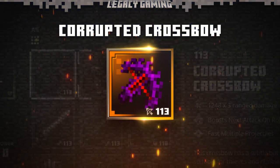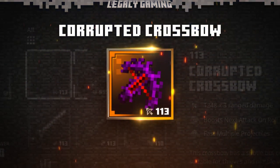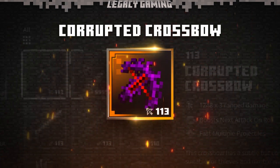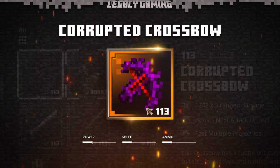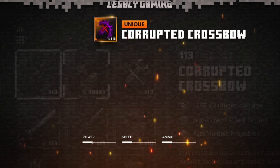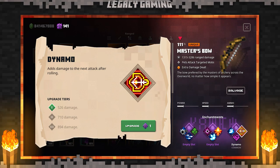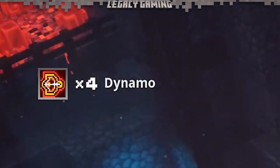In today's video, we'll be taking a look at the Corrupted Crossbow, and it's about time, since this weapon has a lot of people talking. On paper, the Corrupted Crossbow looks pretty similar to the Soul Hunter Crossbow. It's got decent power and speed and is relatively arrow efficient, but the real selling point is the unique effect. The Corrupted Crossbow features the Dynamo enchant — the one that boosts your power every time you roll — baked right into the weapon. We knew this was going to happen at some point, and it's just as crazy as you might think.